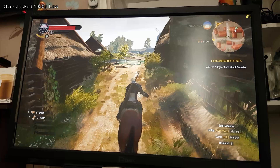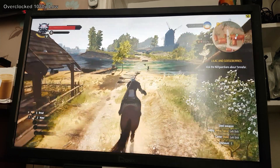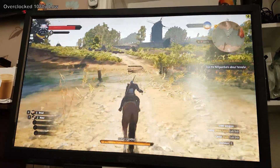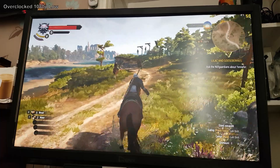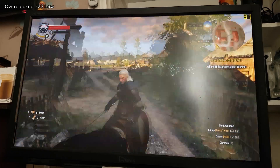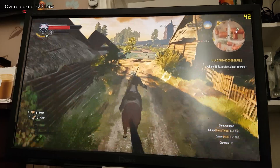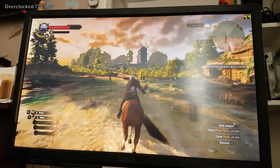Moving on to overclocking with the same 3.675GHz overclock: at 1080p there was definitely an improvement, with FPS in villages jumping to around 25-35 FPS, though dips under 20 still happened when turning the camera. The lockups still remained and, although less frequent, were still equally game-breaking. At 720p, the E7400 managed quite playable FPS — over 30 in villages and reaching nearly 70 in less detailed areas. The stutter had mostly gone but the lockups were still there, negating any improvement.